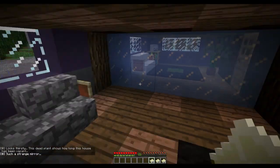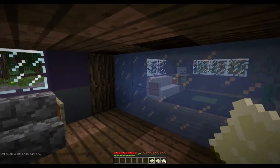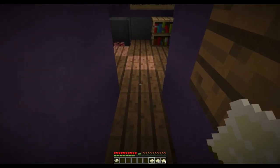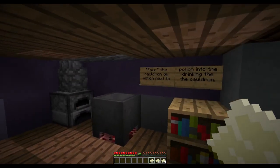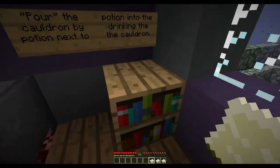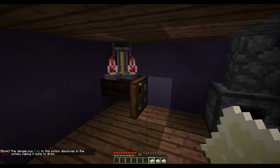Those were books — each mixture should have three potions and each one must be different; don't repeat any potions. Is that a broken couch? It is a broken couch. Such a strange mirror — oh my gosh, look at that! That's the plant when it was alive, this is the couch when it was new. The skull, oh my gosh, this one's awesome. Pour the cauldron — pour the potion into the cauldron by drinking the potion next to the cauldron. The dangerous pulp in this potion dissolves in the sharp potion making it safe to drink.